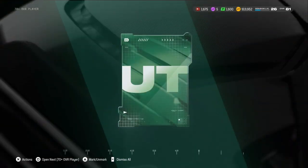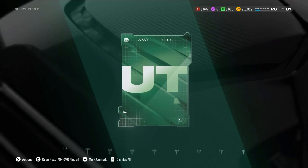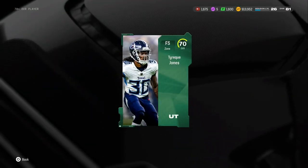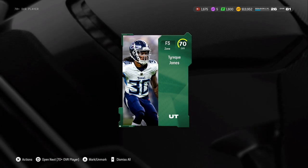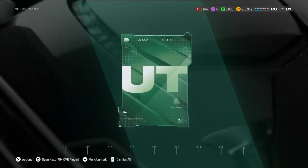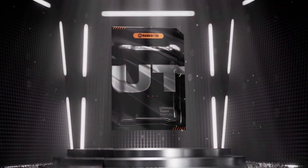Let me go check that theme team out actually while we're opening these packs. Where are Seahawks at? I actually thought they'd be better. I don't have Greg Olsen on offense. The defense they have: Earl Thomas, Bobby Wagner, Cam Chancellor, Rich Sherman. I thought they had more people than that. Apparently not, I guess.